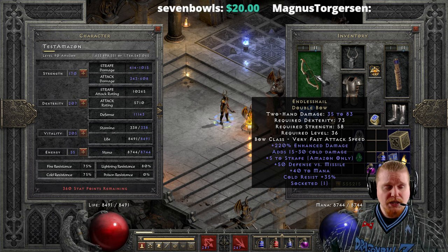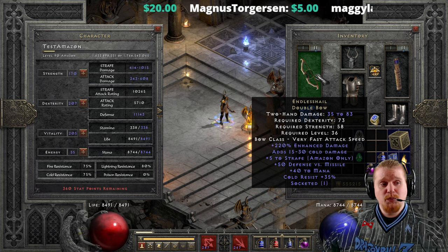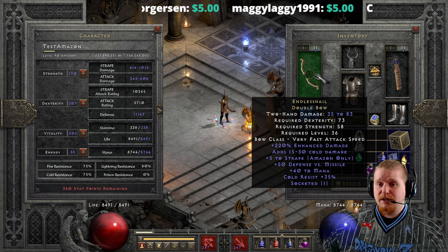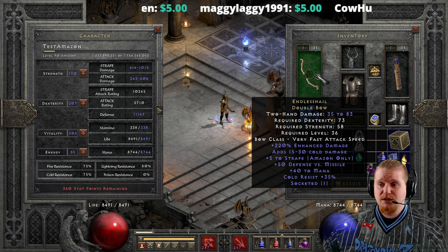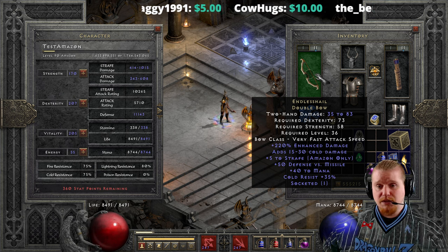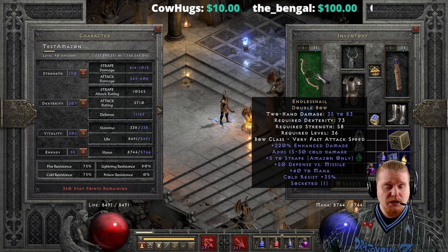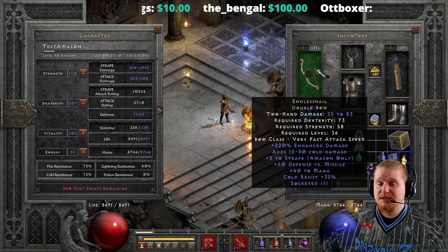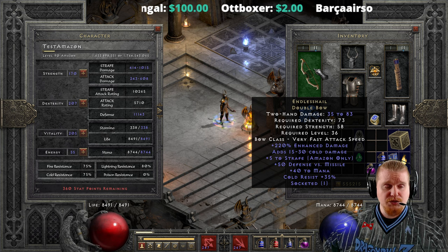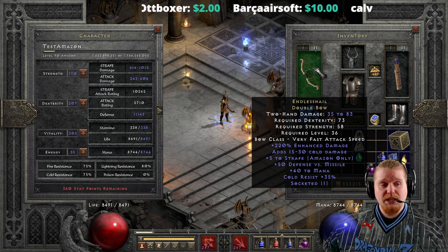I do feel like it fails to accurately deliver what it's trying to do. Number one, it should have had some kind of Increased Attack Speed. Simply putting it on a Double Bow with a faster base doesn't necessarily make it faster than other options that might have IAS on them. They should have given it something — 10% or 20% Increased Attack Speed — that would have been useful here. It does serve well the purpose it's designed for: firing fast, utilizing Strafe, and chilling down monsters.